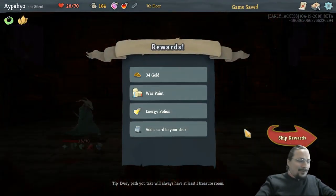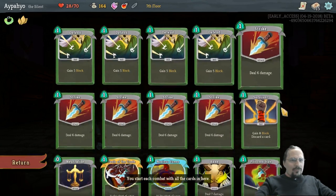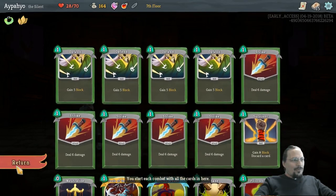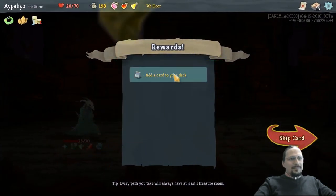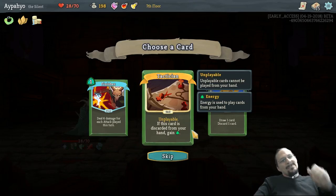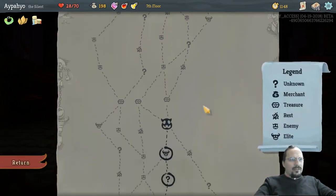Still recording. War Paint — random skills. Do we have 2 random skills? Yeah, we do have random skills. We have skills. So Survivor would be great. Nice, and a card. We're not playing a lot of these. I have one discard — that's not worth it — but Prepared is probably worth it. We can dig through our deck a little bit faster.